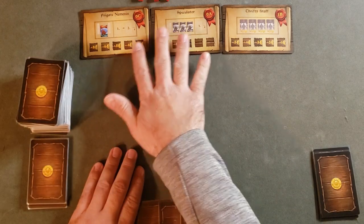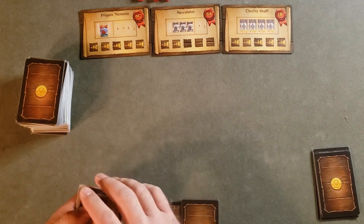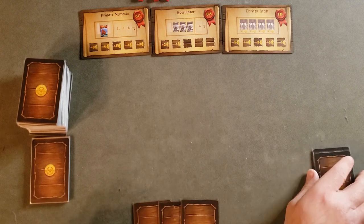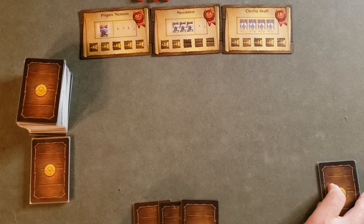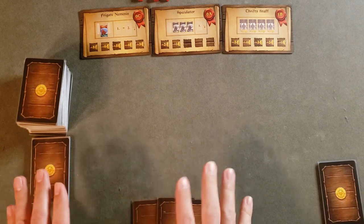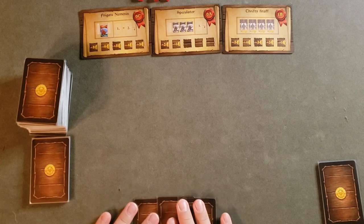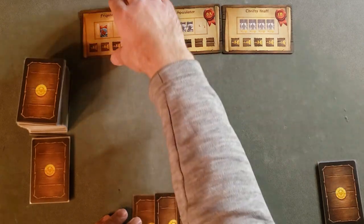In this solo mode we are trying to complete these three contracts before our time deck runs out. I've already set up the time deck. After you set up the time deck you remove as many cards as you would like, which will go into the scoring pile. I removed five here — I'm trying to score at least five points — and that removes the time you have to complete these contracts, so it's a bit of a challenge, but I'm going to go ahead and challenge myself.